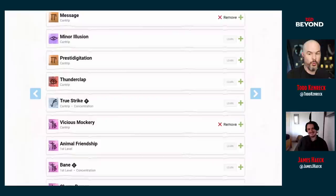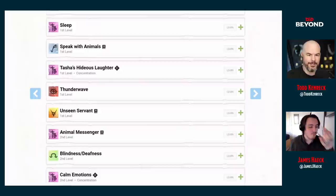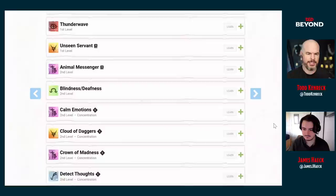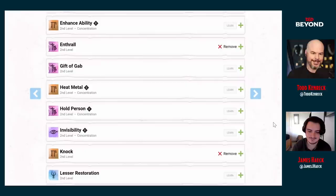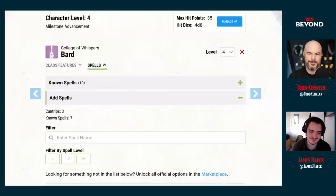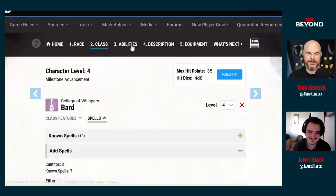There are absolutely spells you'd want to swap out when you gain a level. If a mission doesn't need Distort Value, take Pyrotechnics or Sleep instead. This character is a bit of a victim of too many good choices.